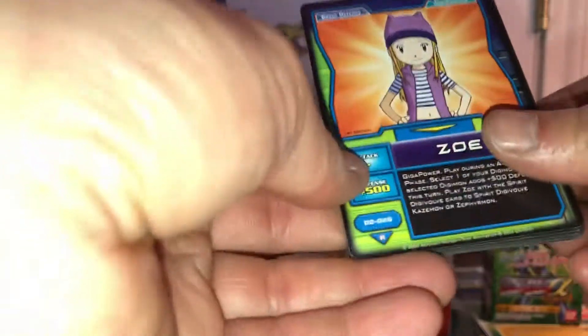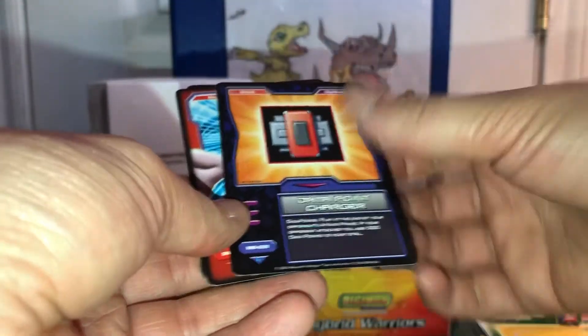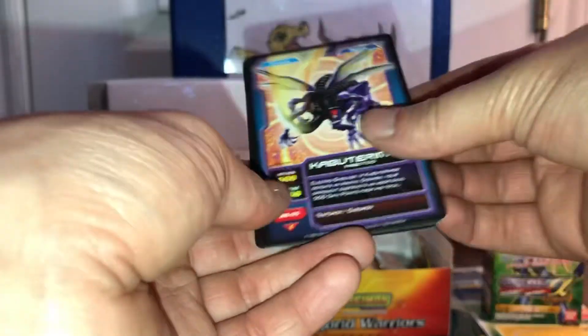D-Detector, Digivice, random card, Creepymon, Floramon shiny, Biyomon, Biyomon, Kabuterimon, and three random cards. Four more packs to go.